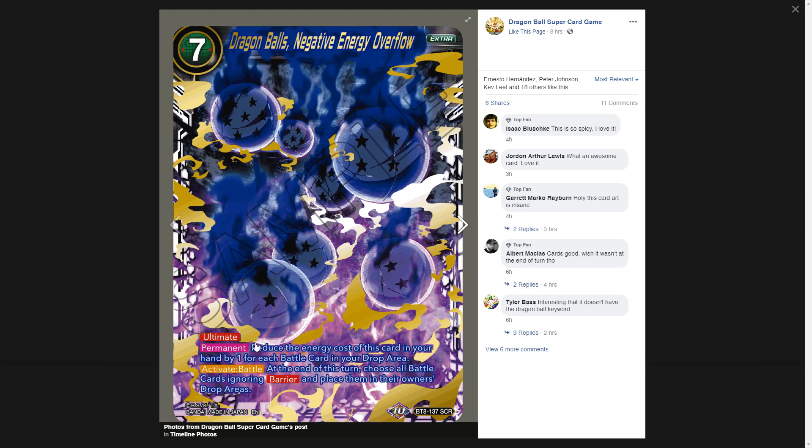The Dragon Ball of Energy card has the Ultimate tag but not the Dragon Ball tag — a lot of people were talking about that. If it had the Dragon Ball tag it'd be kind of busted, so it doesn't. It says reduce the cost of this card by one for each battle card in your drop area, and then activate battle: choose all battle cards ignoring Barrier and place them in the owner's drop areas at end of turn.